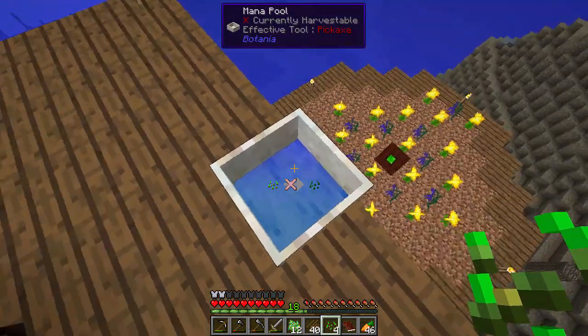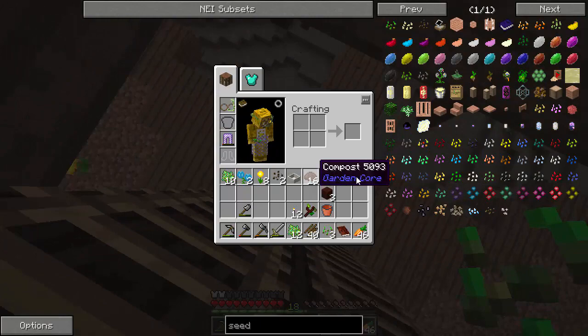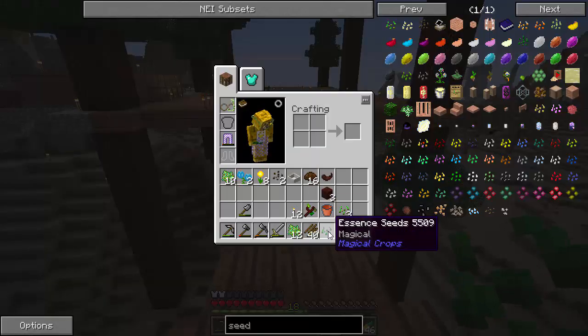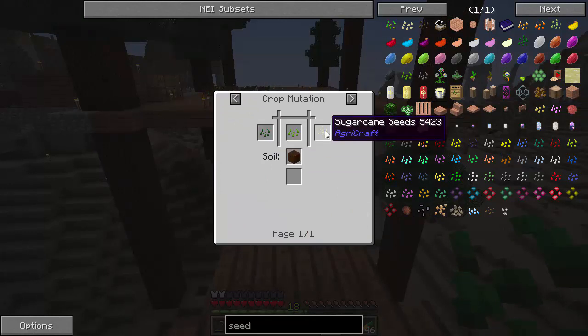Oh, we need a lot of mana for this apparently. Done. All right, that was cool. The essence seed needs to grow on garden soil - I'm fairly certain. It might tell us in the book.